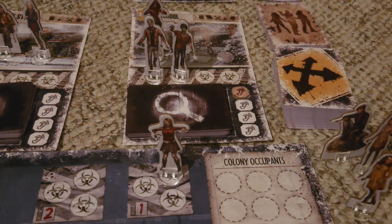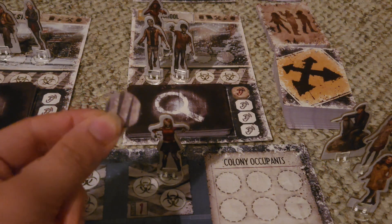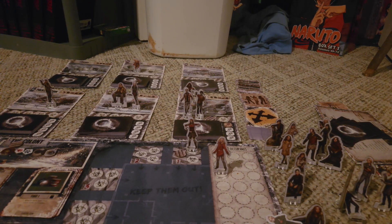Barricade is another action you can use action dice for — when barricading, you can use any numerical value and simply take a barricade token and place it on any of the spaces where zombies can be placed. Waste action allows you to use an action die of any value to remove three cards from the waste pile from the game. Moving zombies allows you to use an action die of any result to move two zombies at your current location to any other location where a survivor is located. Once you have used up your action dice and done as many non-dice actions as you want, you can officially end your turn.